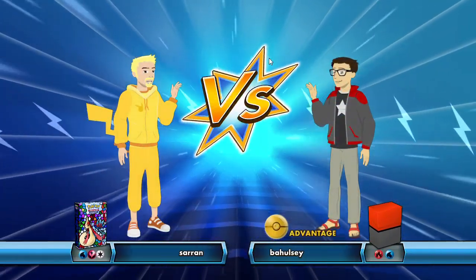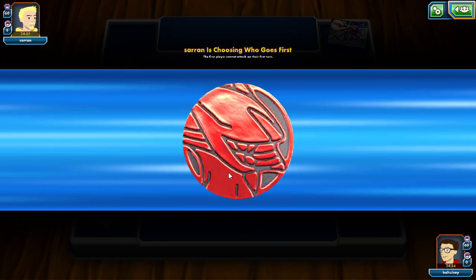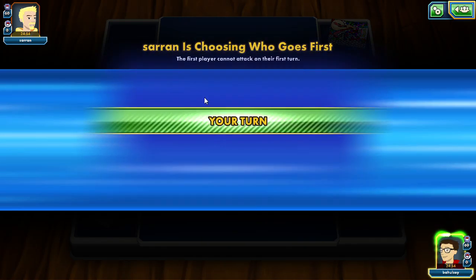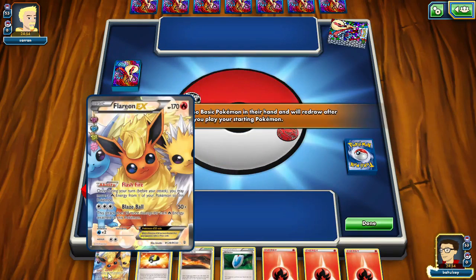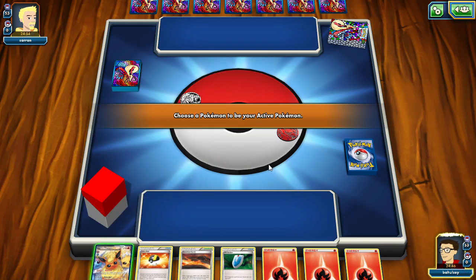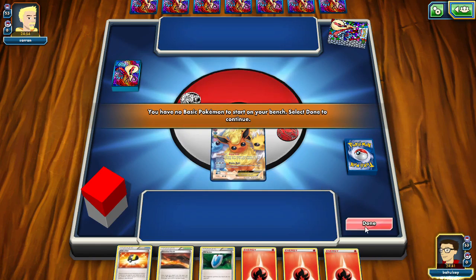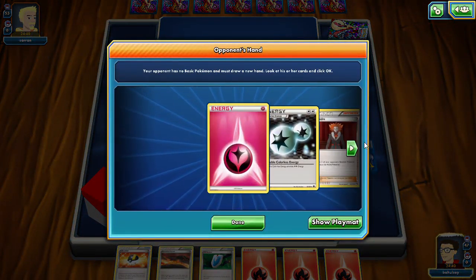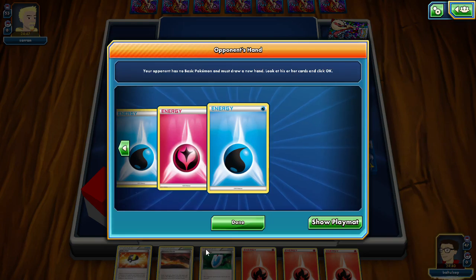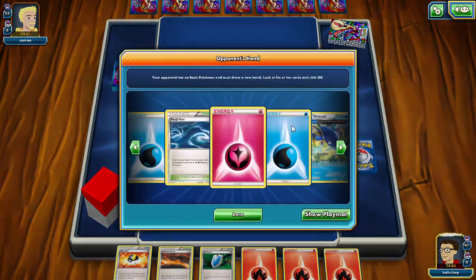All right, Saran running a water, fairy, and colorless deck. We see the Melodic sleeve so they probably took that deal off the shop. We lost the coin flip even though 'tails never fails' and they will go — oh wait, we will go first. We can work with this. They had no basics so we'll play under the active spot and pass. Wow, an all-energy start — that tells us absolutely nothing about what we're up against, but I think we will live.